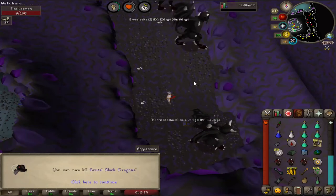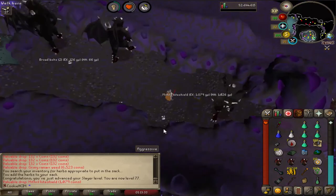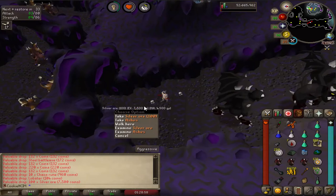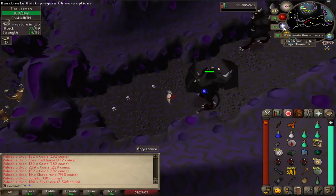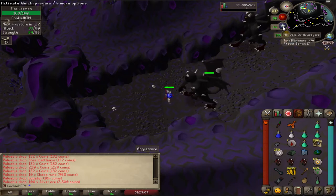Finally, 77 Slayer coming in! Brutal black dragons - yeah, I think I'll pass on that. Is this like a new addition to their drop table or something? Because I've just got even more silver ore, and I swear out of all the kills I've ever done here I've never got this drop before. I just find it really weird.